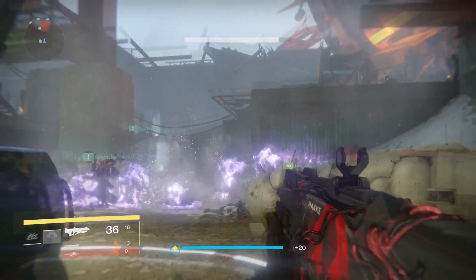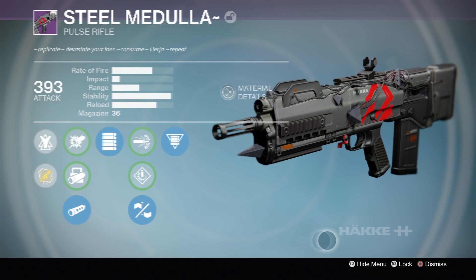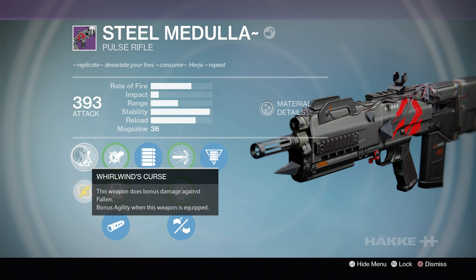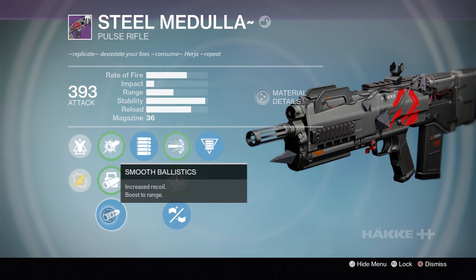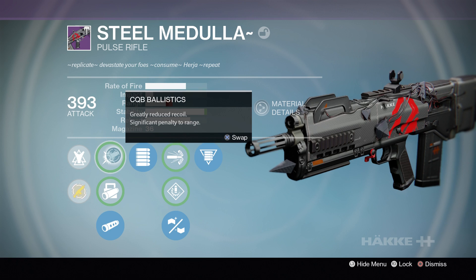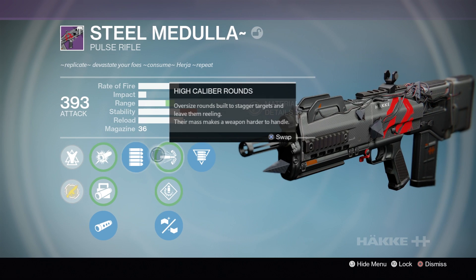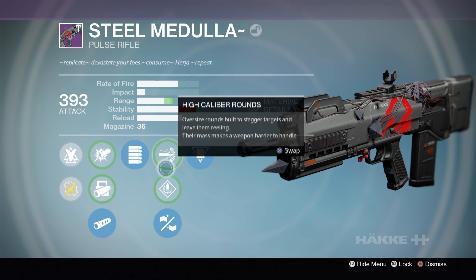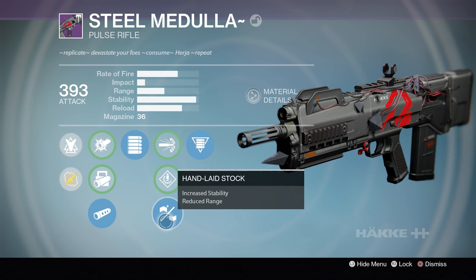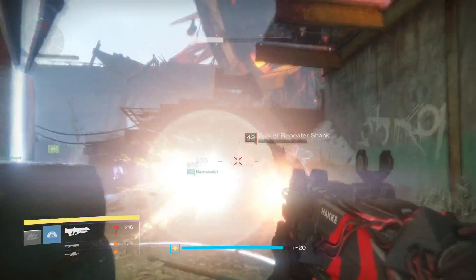The perks of this weapon are where things get really interesting. First you get the Whirlwind's Curse intrinsic perk that all raid weapons have — bonus damage to the Fallen, very useful in the raid, and bonus agility when equipped, very useful everywhere. You have three different ballistics to choose between, then full auto which is a fantastic perk with Pulse Rifles, followed by high caliber rounds, speed reload, and hand laid stock. I use smooth ballistics and hand laid stock to get maximum stability while still maintaining decent range.